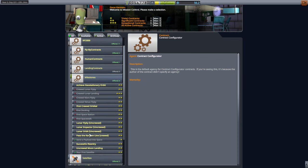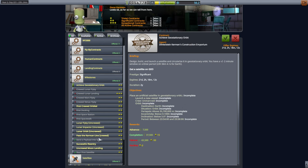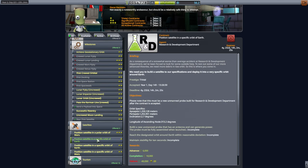I was thinking of sending over the lunar impactor. Oh, there's another lunar flyby one. But I'd rather wait until we get the tracking station done for that. Achieve geostationary orbit — there was that one satellite we could do. But I would be using the lunar mission for that. Let's not do that.